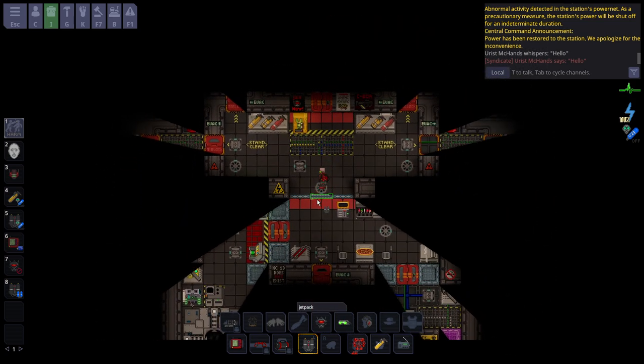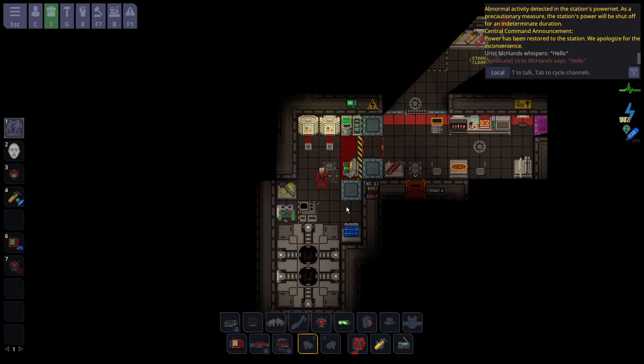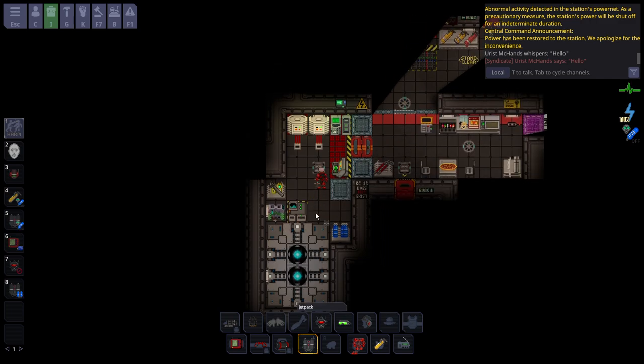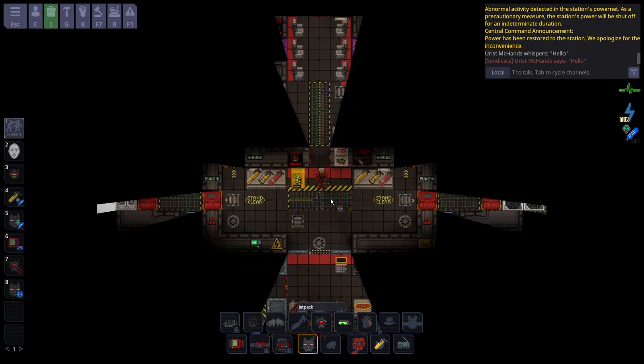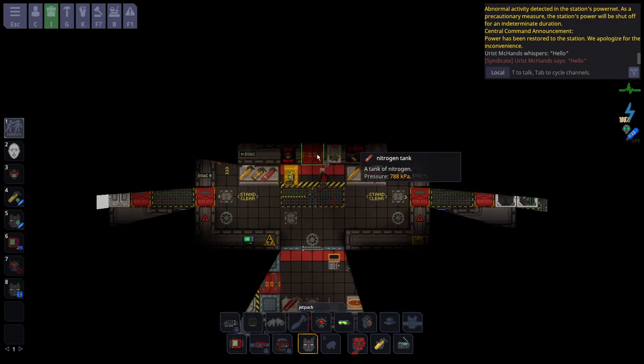Now we're on the actual shuttle. First things first, you're going to want to turn on your AME so you don't run out of power - just put it to four, you have plenty of fuel. On here there are plenty of oxygen tanks. Nukies can be any of the races, so if you're slime you're going to want the nitrogen; everyone else takes the oxygen.